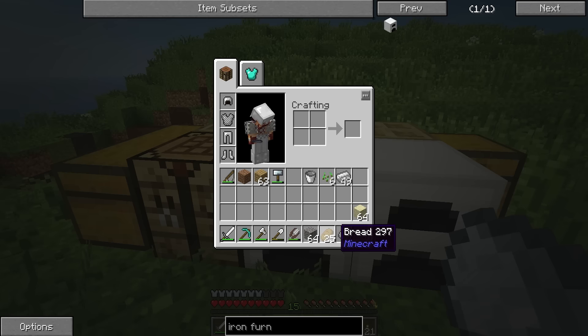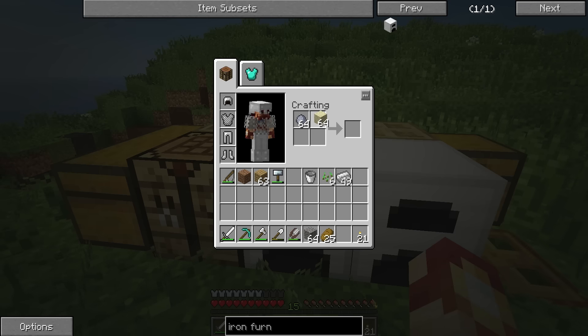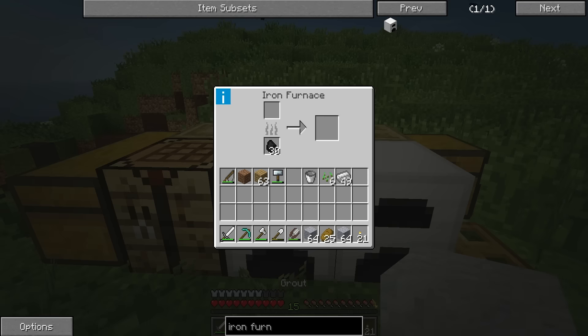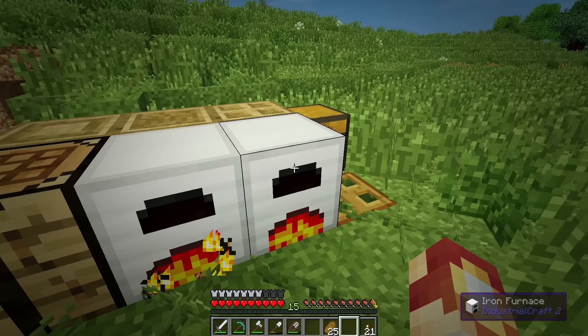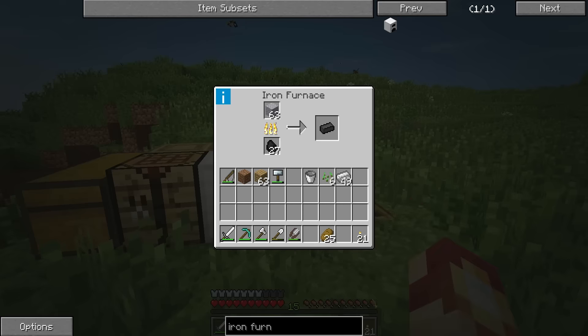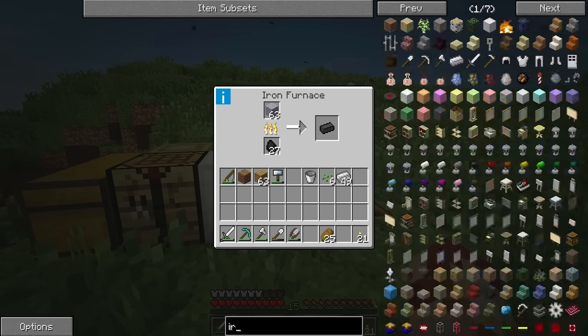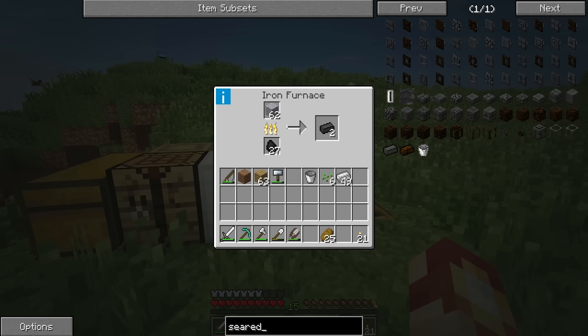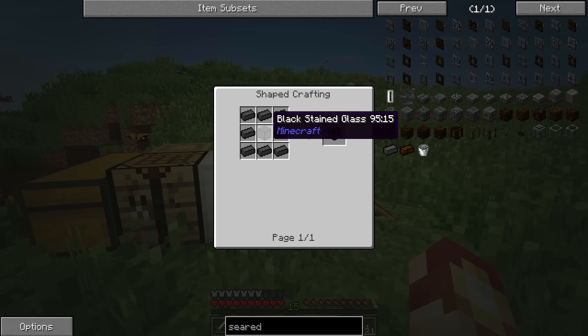Let's go ahead and make these seared grout - I am Grout - and we'll cook those up. We're on our way to excellence. You can see it's cooking a lot quicker in the iron furnace, and we get a seared brick, which takes us on to what we're going to do next - create the seared bricks. But we're not going to do that just yet; I should probably check and see how to make this.